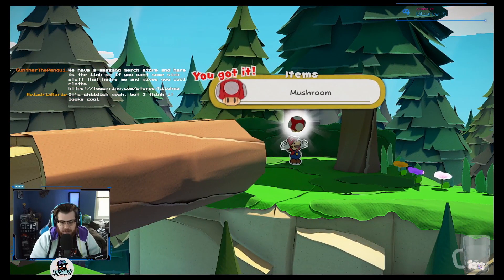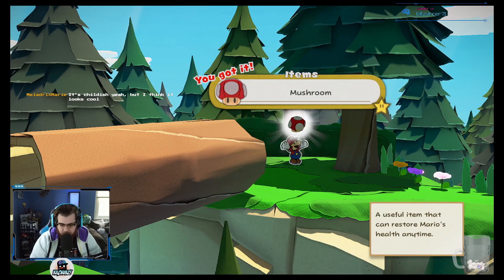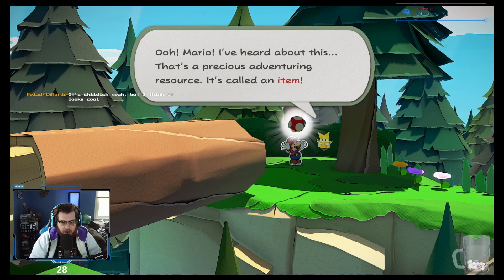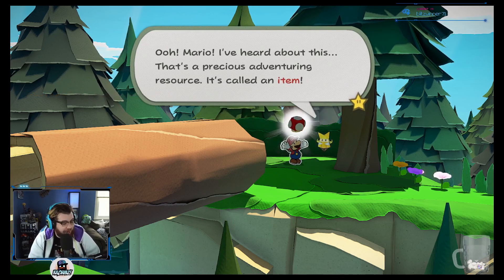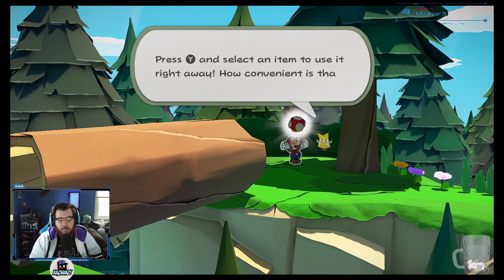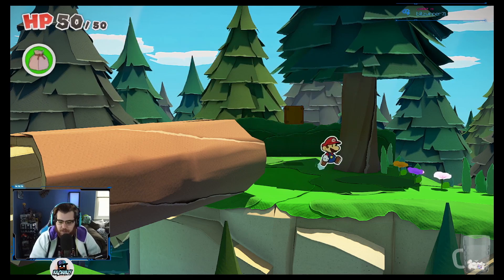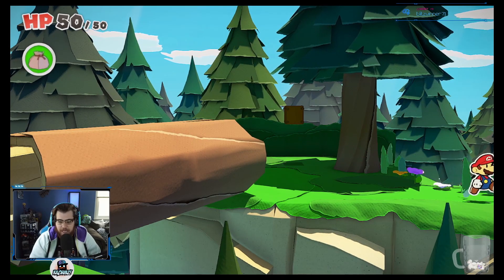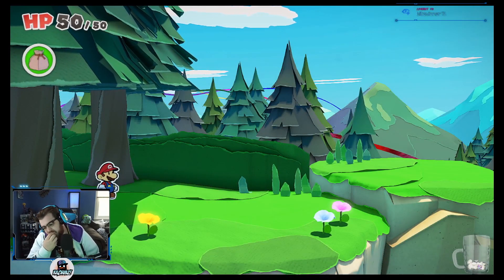We got a mushroom — an origami mushroom! A useful item that can restore Mario's health at any time. That's a precious adventuring resource. It's called an item. You should be able to see all the items you collected by opening the menu with plus. Press Y and select an item and you can use it right away. How convenient is that? That is actually super convenient.